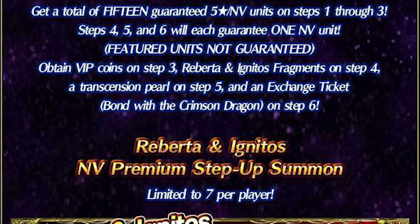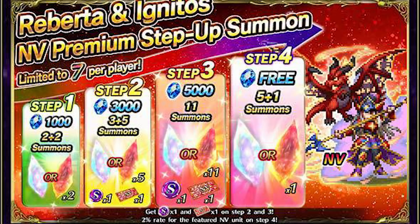But wait, there's another special banner below! This one looks like a 'perform 3 steps, get the 4th step free' setup, but it also has its own quirks. The first step costs 1,000 lapis and guarantees at least 2 rainbows for 4 units, which isn't bad. However, it doesn't give you a Roberta ticket or a coin for her exchange shop — you only get those on steps 2 and 3. Step 2 is 3,000 lapis for 8 summons, while step 3 is 5,000 lapis for 11 summons. The 4th step is free, but you only get units there.